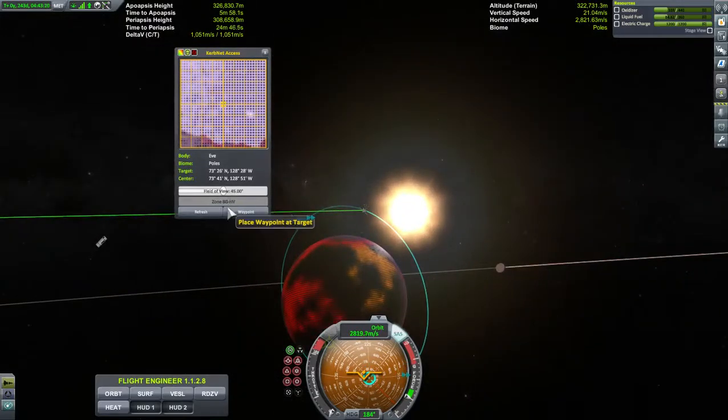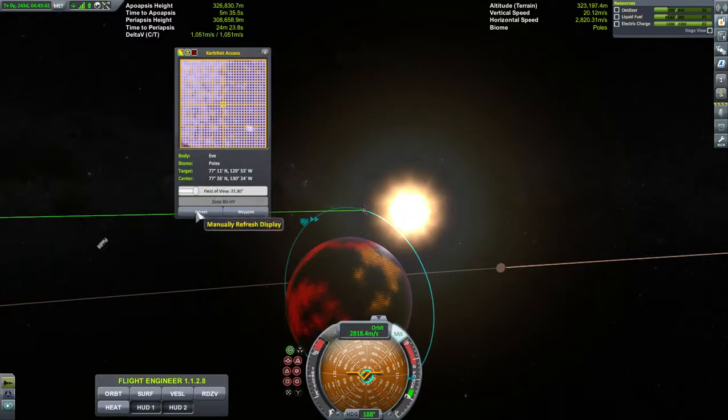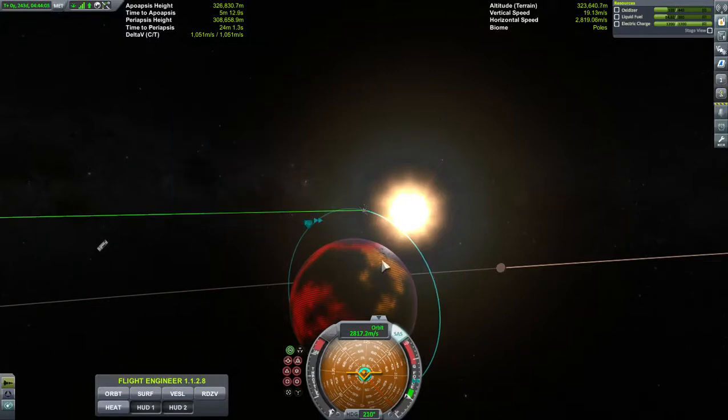That's essentially KerbNet. You can minimize or maximize the field of view — you can spread it out over a large distance like this, and basically you're picking up the whole planet. Of course we're going over the poles. It depends how accurate you want to be — if you just want to scan a little bit at a time you can. You can put your waypoint anywhere you want to and then rename it — you don't have to leave it as whatever zone it assigns.